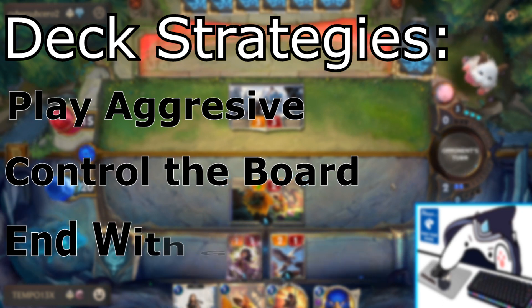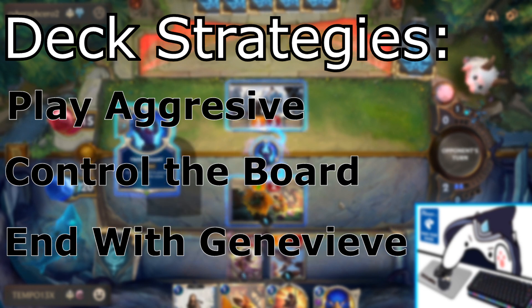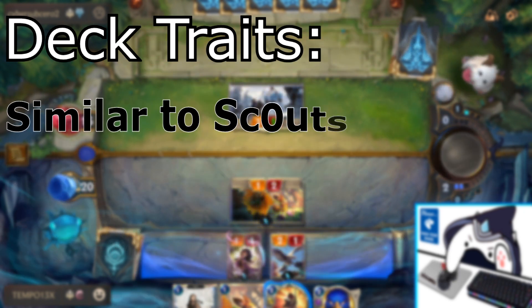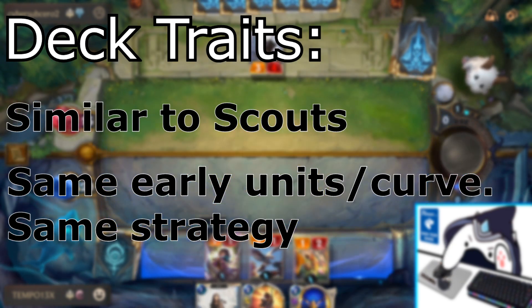It utilizes very swingy attack turns that, if they go well, snowball to victory — especially with Genevieve as a consistent finisher on top of an already established board. This deck is very similar to how Scouts function due to having the same strong early units, so if you like that deck and already have experience, then Lulu Demacia is worth checking out.